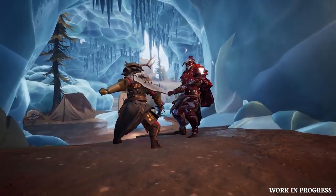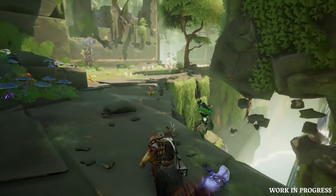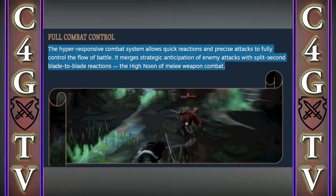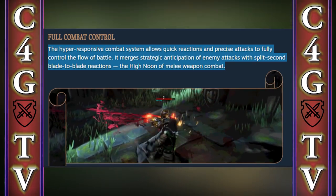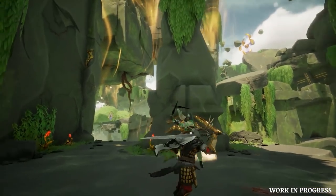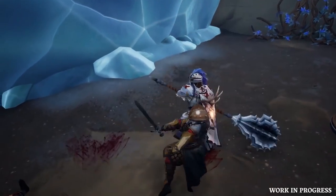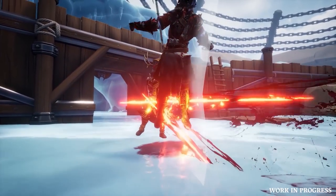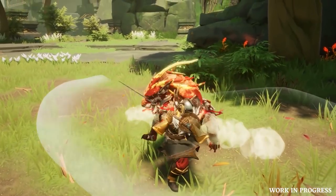I was a bit skeptical when I first read the description for the gameplay in Stray Blade, specifically the info about the combat system. The hyper-responsive combat system allows quick reactions and precise attacks to fully control the flow of battle. It merges strategic anticipation of enemy attacks with split-second blade-to-blade reactions — the high noon of melee weapon combat. That's part of the description on the game's Steam page. But after seeing the new trailer and longer combat videos, I'm willing to believe that this game will have a pretty good combat system. We can't say anything for sure until the game comes out, but the new trailer makes the game look pretty damn good in general.